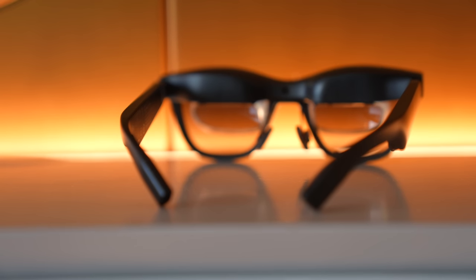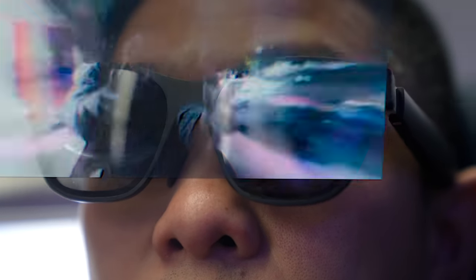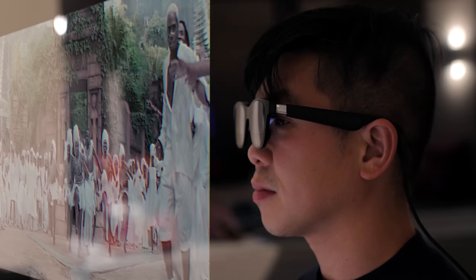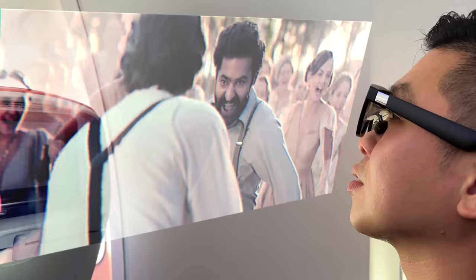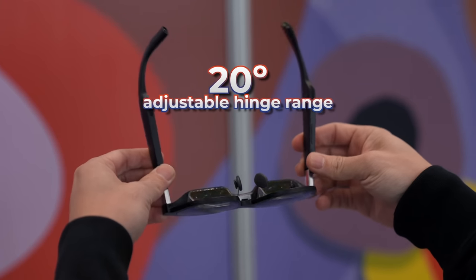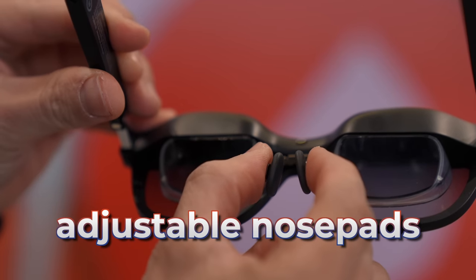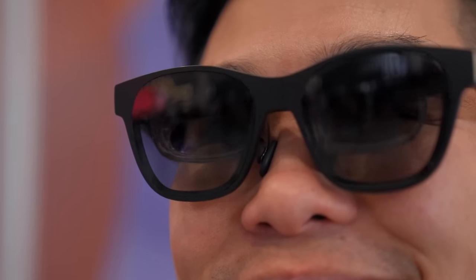Built into the temples of these glasses are speakers, so I can hear content that's playing. Unreal calls them a cinematic sound system, and they're perfect for watching movies too, be it in bed or on a plane. But this is a gaming video. These glasses are designed to be super comfortable, they weigh less than 80 grams, have hinges that have a 20-degree adjustable range, and a three-step rake system, in case one ear is higher than the other. And trust me, it's more common than you think.